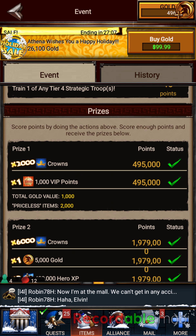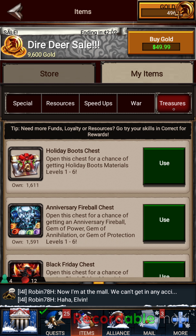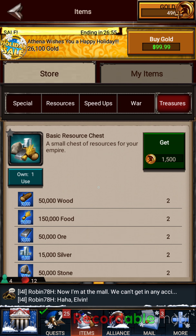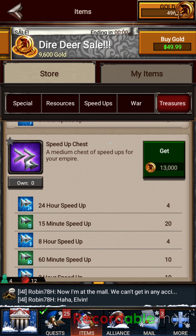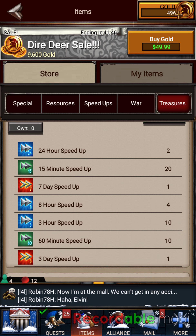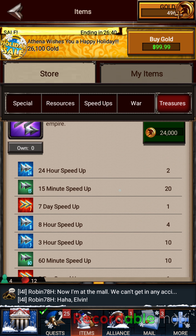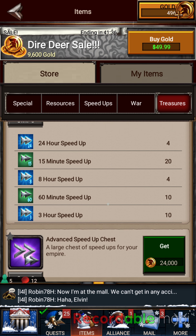I went to Treasures, went to the Store, and if you scroll down to the bottom of the store you'll see there are some speed-up packets. I always only buy the 13,000 packet because it seems to be the best package for the amount of gold you spend. It seems like you overspend on the other packages for the amount of speed-ups you get.